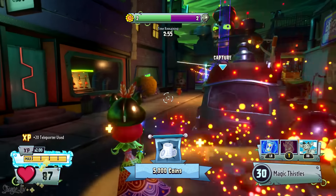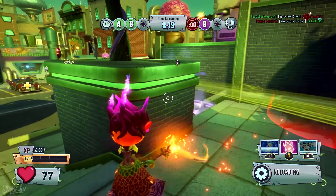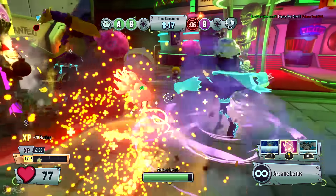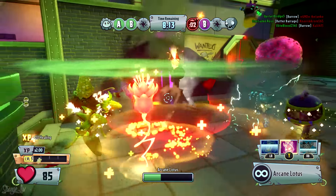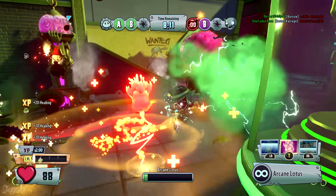If you're actively trying to heal teammates with Rose's ability, you'll have to pay attention to see when teammates are getting hurt or shot at. The only other thing that makes the Arcane Lotus somewhat less effective is the fact that you can't see which teammates need healing like you can as the Sunflower. Travel in groups and stay close to at least two or three teammates to maximize the amount of healing you do when you see them take damage.